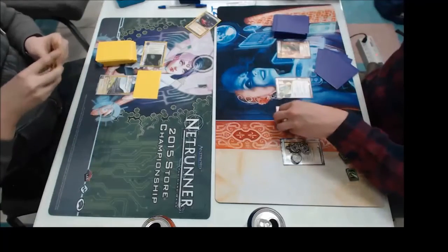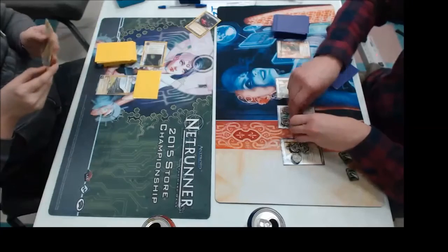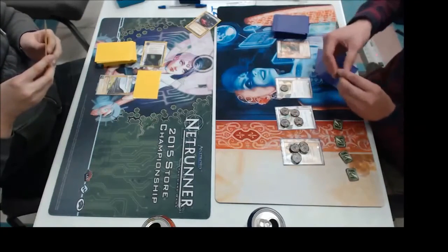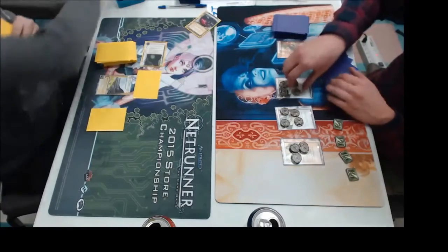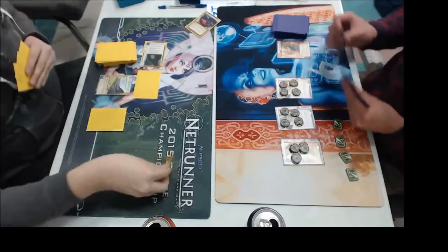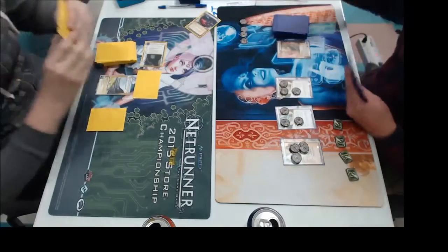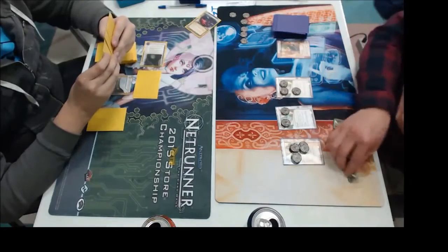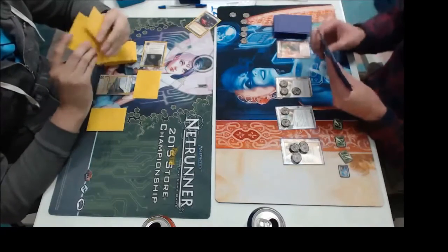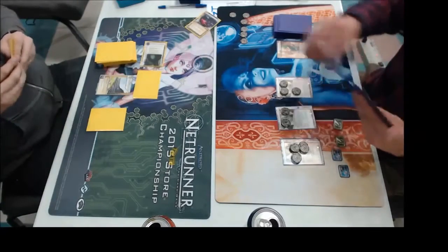It looks like we have another Daily Cast here from Chris, just playing it safe early on, building up the econ. I know when I see Harpsichord, I usually assume it's trying to kill me. That's not always the case, but I think Chris, if he knows anything about current builds, might be suspecting that. So again, building up early econ to be able to fight against Mid-Seasons or Sea Source or anything else that might be coming his way is definitely a good way to try.